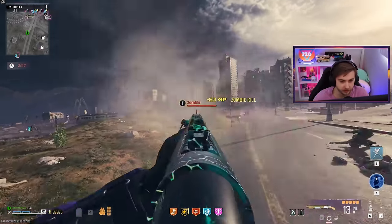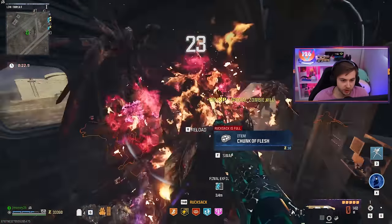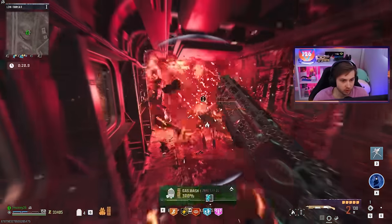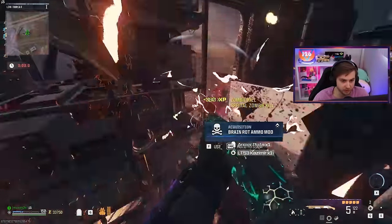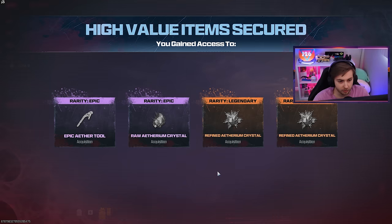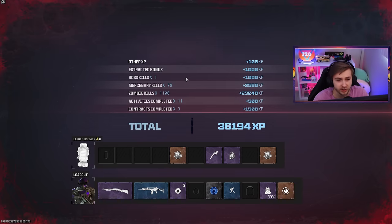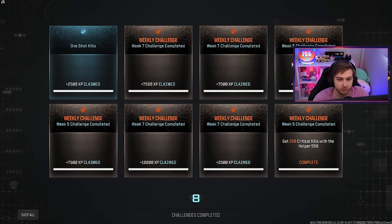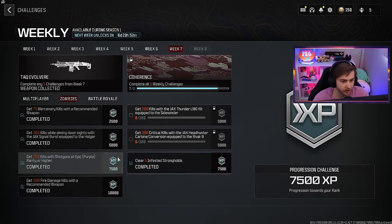That's a ridiculous amount of zombies here — maybe this is a new XP farm. Get all the way to the final exfil. I actually can't even move in this helicopter with how many zombies are here. But we made it out, and made it out with some nice stuff too. We got 1,108 zombie kills, 79 mercenary kills — look at that, all of them done. And there's our new LMG. That's a sight of beauty.